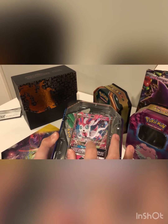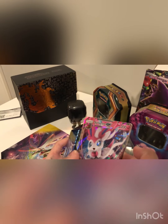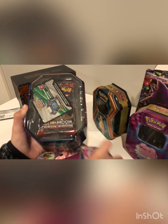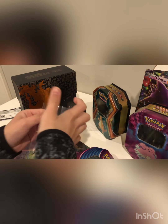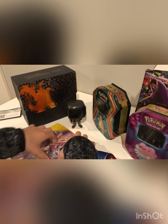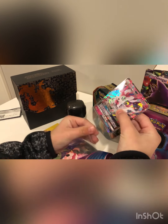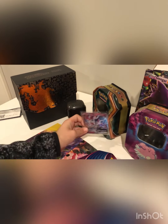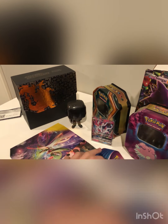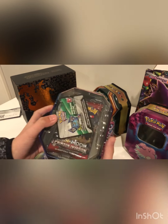So we pop the lid off there. As you can see, we have a gorgeous Sylveon GX card. Let me set that over there so y'all can see it. Let me get the sleeve for the Sylveon first — it's hard to get up sometimes. Alright, so here we go, sleeve it up. Right over there. And then here is the front of the tin, here is the rest of it.